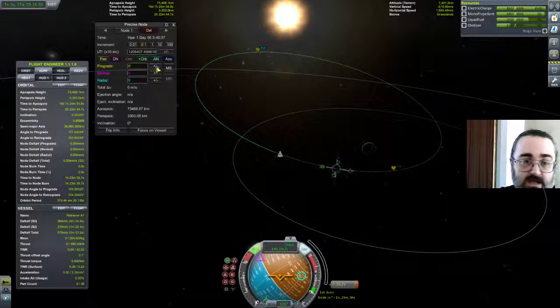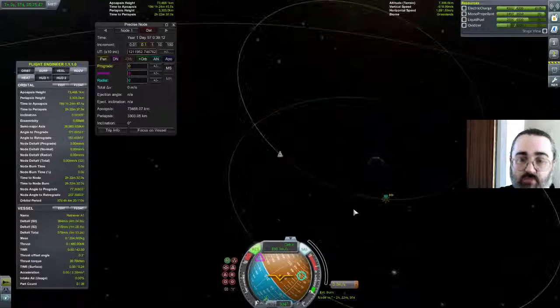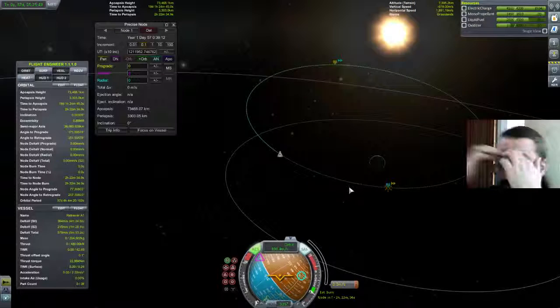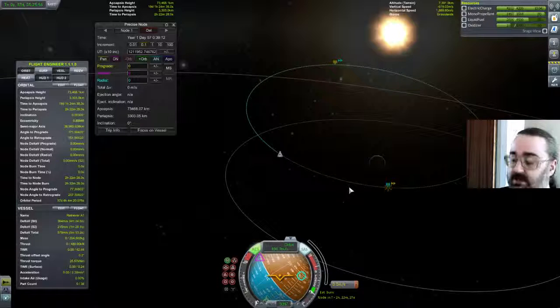I thought it might be amusing to get out and do a surface sample, but we can't, so there you go. Instead we're going to add a maneuver and see if we can bring ourselves into an orbit — but I think that is going to be for next time. Thanks for watching, do hit like and subscribe. Come visit newlovedice.com, also on Facebook and Twitter. Until next time: reach for the stars, and take PreciseNode along with you because it makes life so much easier.